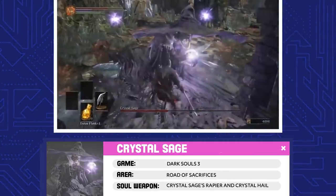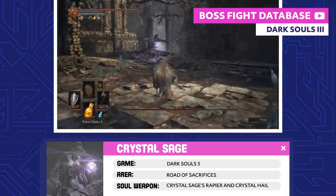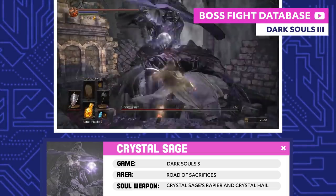Crystal Sage. This Crystal Sage is actually one of a pair of twins. Big Hat Logan trained both of them, and this particular Sage taught the Undead Legion of Farron how to use magic. That's where those new Farron spells came from.